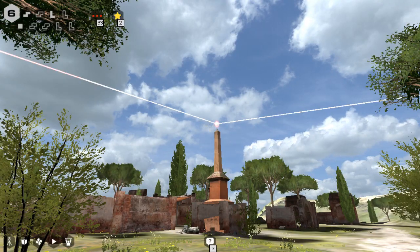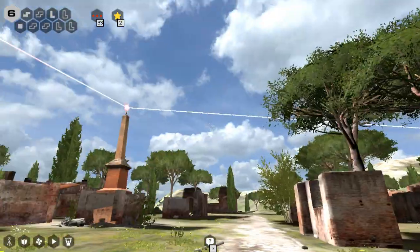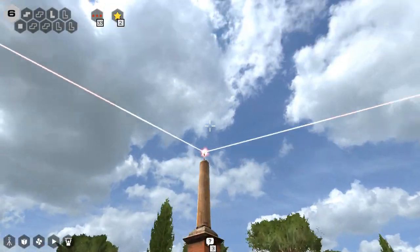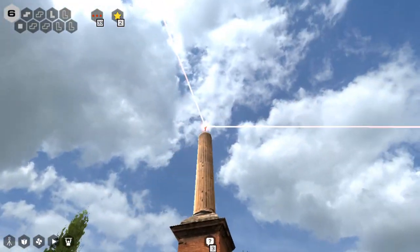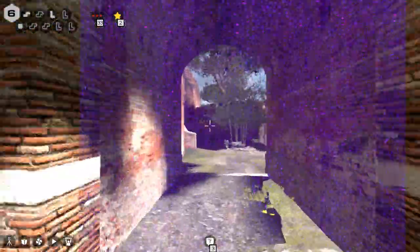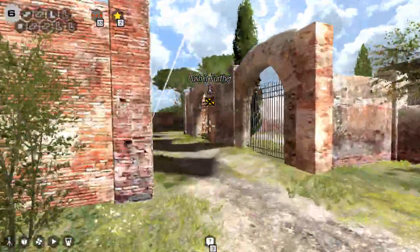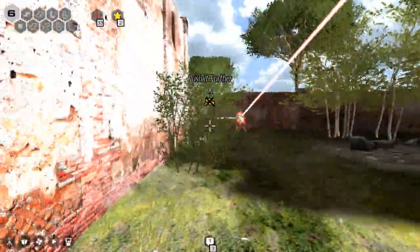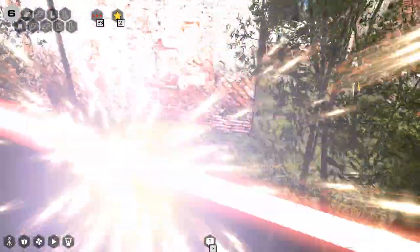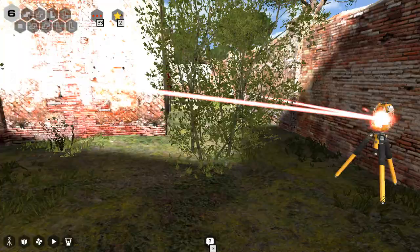Hey guys, I'm LB. Last episode, we wasted about 95% of the episode, and then we finally figured out that this thing exists, hidden out here. So we just get a red laser to it, and the red laser goes into this first puzzle here, and bring the red laser back here, and voila, we have a star. I did not even know this little area was here. It is so well hidden.